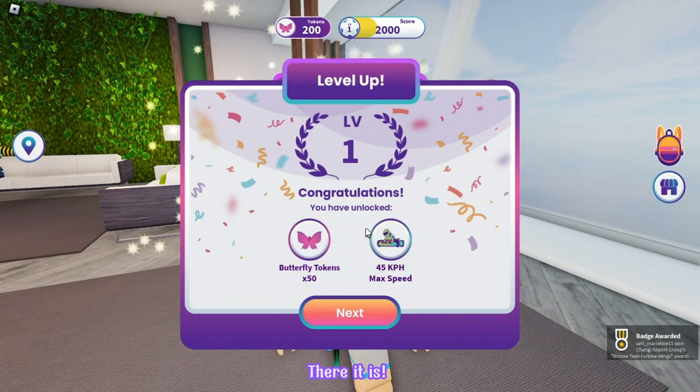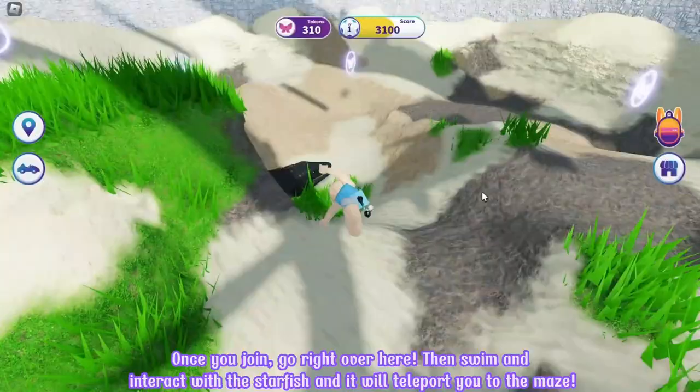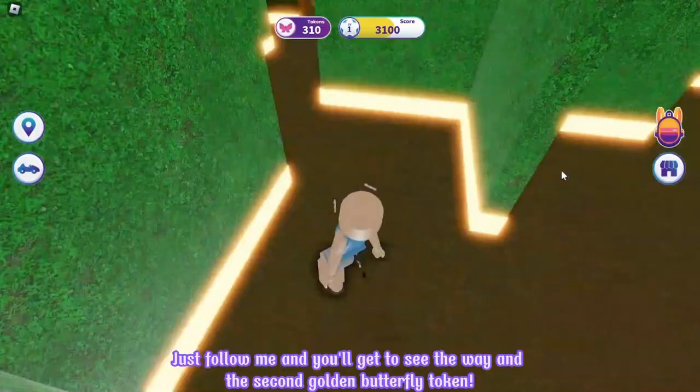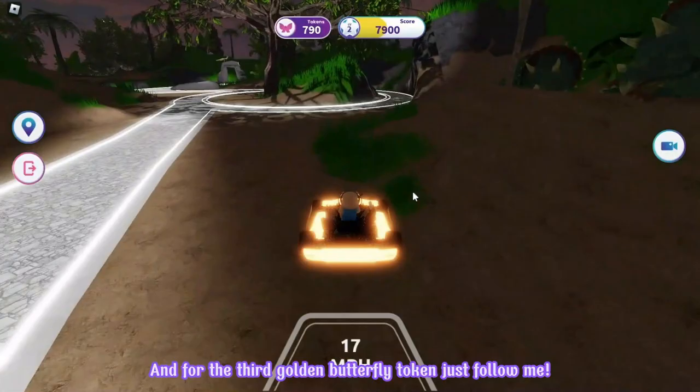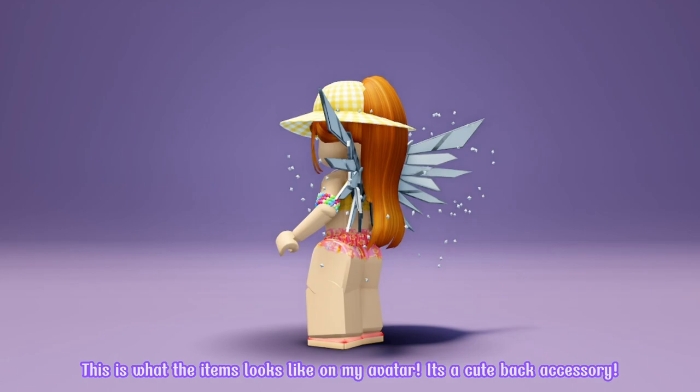For the second item, go ahead to the airport boulevard. Once you join, go right over here. Then swim and interact with the starfish and it will teleport you to the maze. Just follow me and you will get to see the way to the second golden butterfly token. And for the third golden butterfly token, just follow me. It's right over in the hidden cave right here. This is what the items look like on my avatar. It's a cute back accessory.